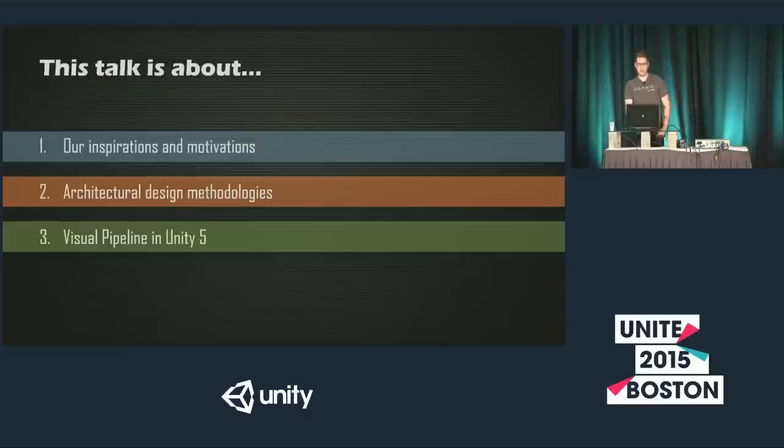This talk is going to be split into three sections. The first two bits are going to be shorter. I'll be talking about our inspirations and motivations behind Pamela, our architectural design methodologies behind the way we design and build the world, and lastly I'll be talking about our visual pipeline in Unity 5, which will be by far the largest of the three parts — because this is Unite after all, so I want to make sure there's lots of Unity content in there for you guys.